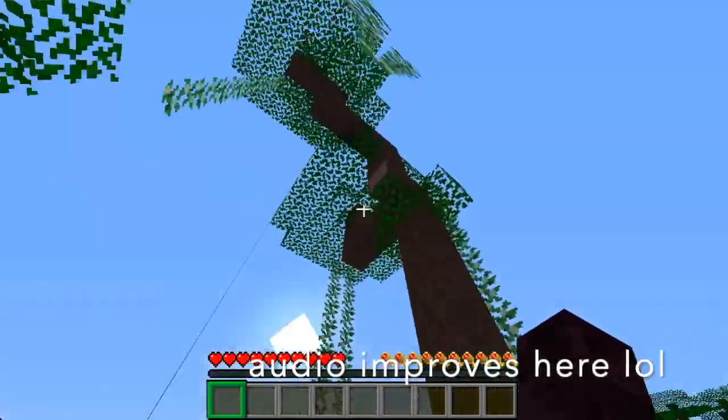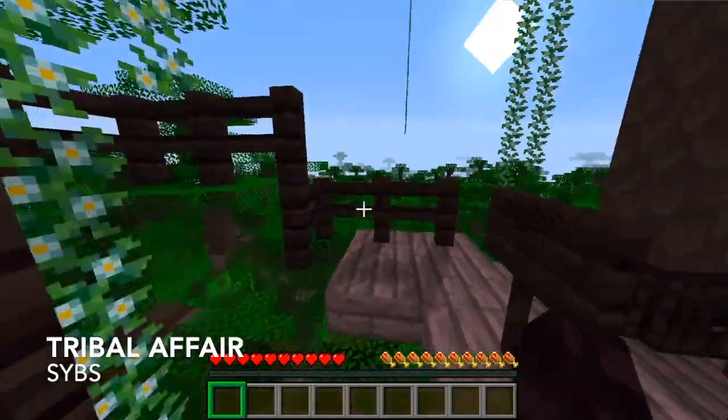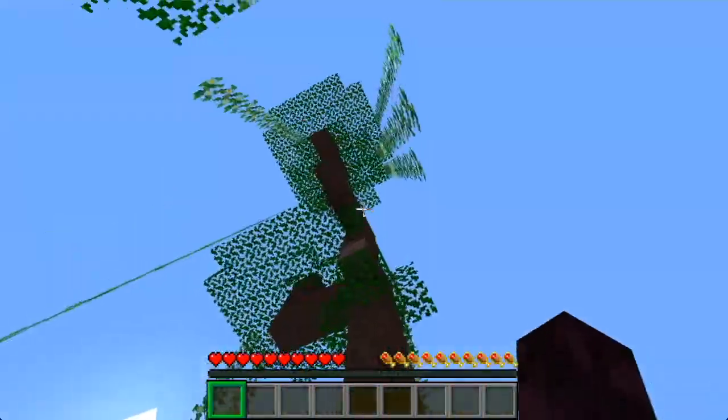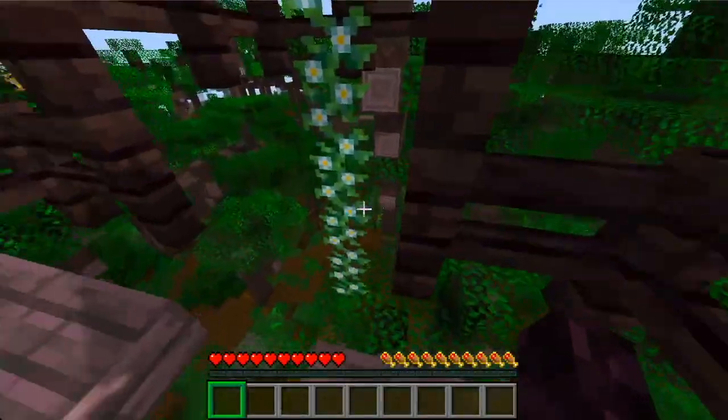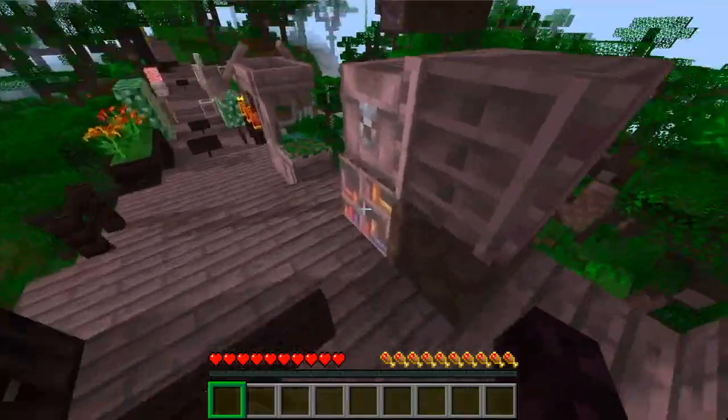We're in the rosewood forest now, and as you can see it's a pretty biome — looks kind of like a jungle. Parrots actually spawn here. You've got the new rosewood trees and the new passion vines, though I don't think you can actually climb up them.